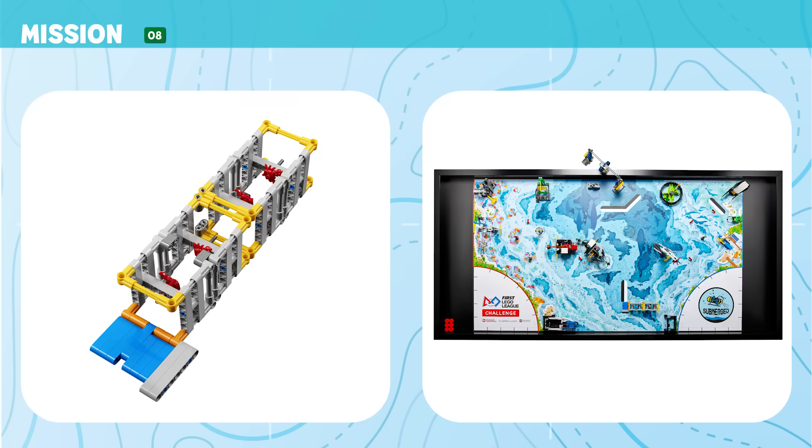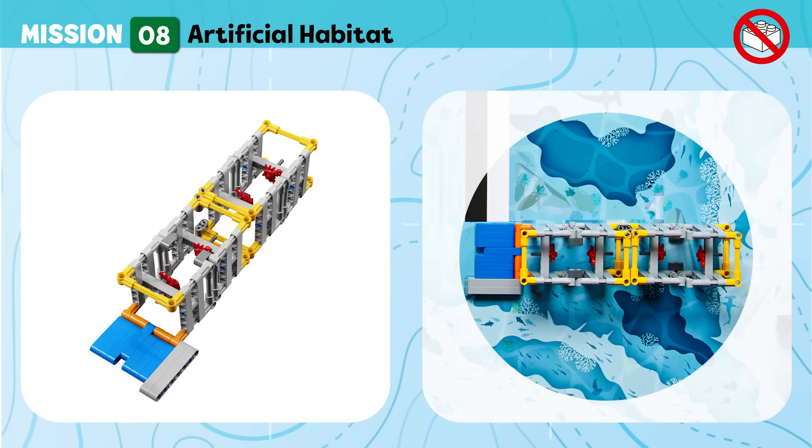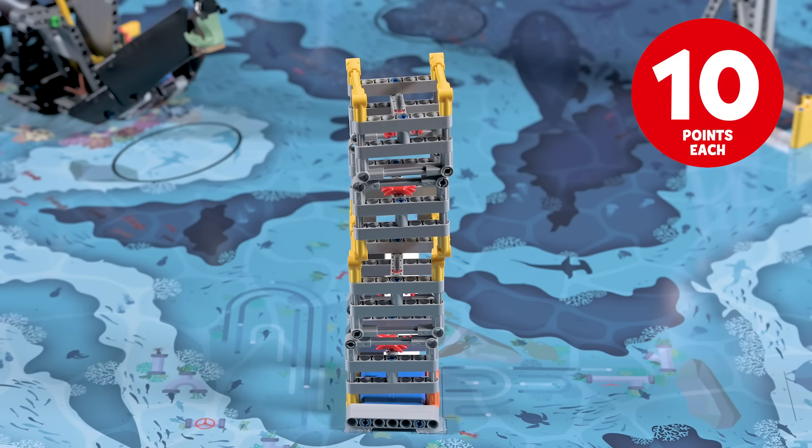Mission 8: Artificial Habitat. Rearrange the artificial habitat stacks to create safe homes for sea creatures in this area. Score if an artificial habitat stack segment is completely flat and upright.